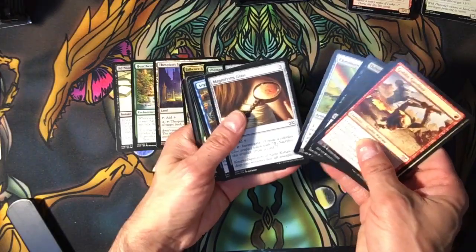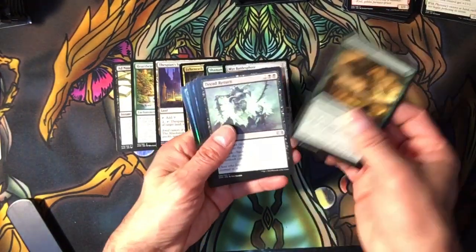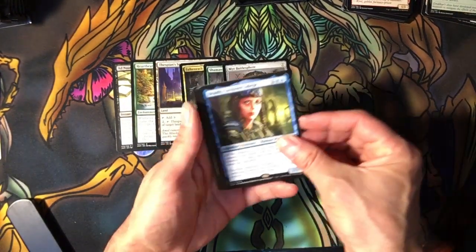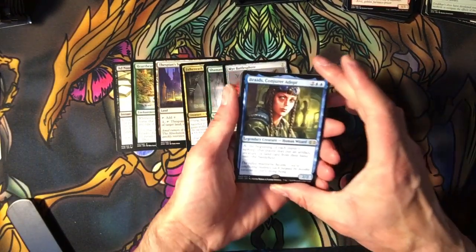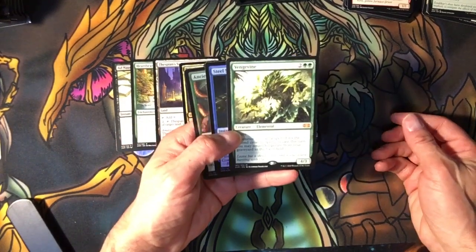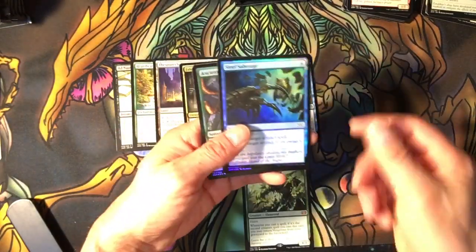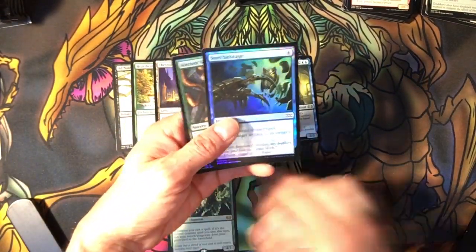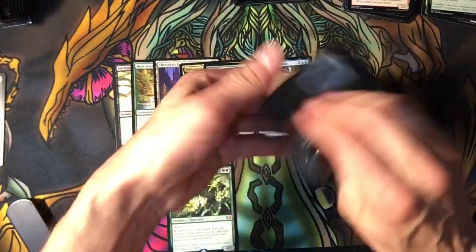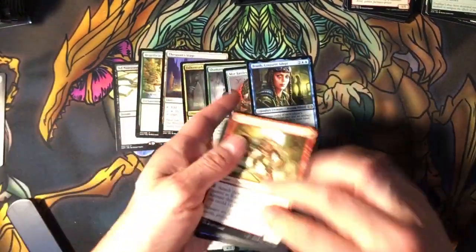We have a Goblin, a Magnifying Glass there. Crop Rotation — the regular non-foiled one. Braids — I was just talking about this character. Someone was to create a commander out of her. Benjamine — I think that's how you pronounce it, I don't want to butcher it. That's my first mythic right there. I don't know his lore. I don't know most of these lores, actually. Except that Despian Stage — it's like really cheap.